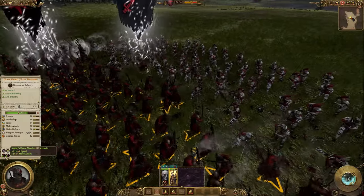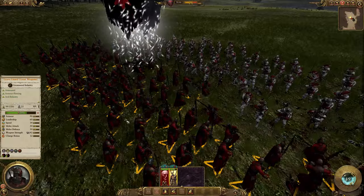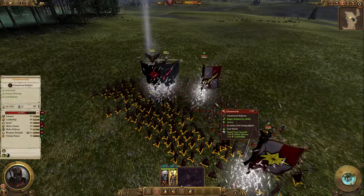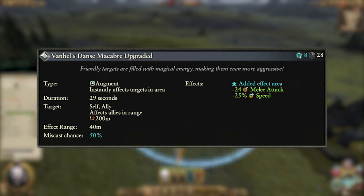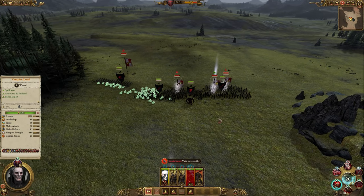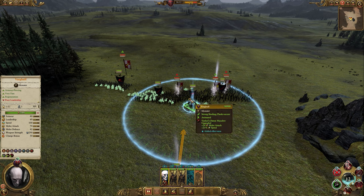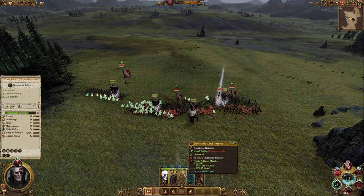The speed is also a nice touch, so if something needs to run away, this can give them a little boost. Alternatively, you can use this on cavalry and they will hit extremely hard when they hit the enemy lines. The overcast, as with all, has a 50% chance of a miscast, costs 8 winds of magic, and now affects allies in a 40 meter area of effect. It is pretty much the same as the regular version, but now you can hit a bunch of units, so cast it in the middle of your front lines to hit as many units as possible and turn up your damage output considerably.